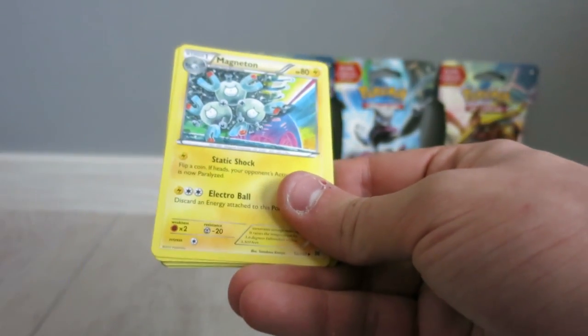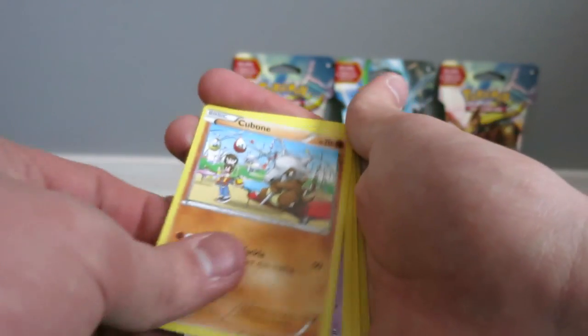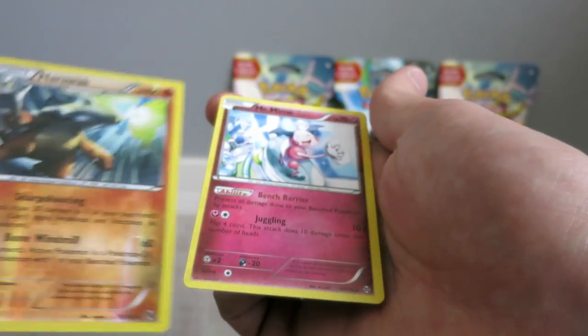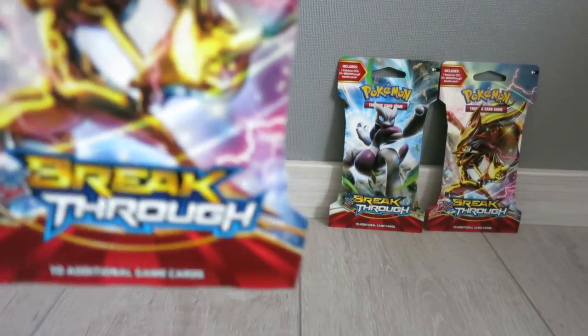We got a Giovanni's Scheme, a Magneton, a Float Stone, a Hippopotas, a Cubone, an Amoonguss, a Pancham — oh shit — a Piplup, a Mareep, and a Mr. Mime or something. Okay, another one — the BREAK, BREAK Zorua — so on the front, I really want one BREAK, people, I really want one.